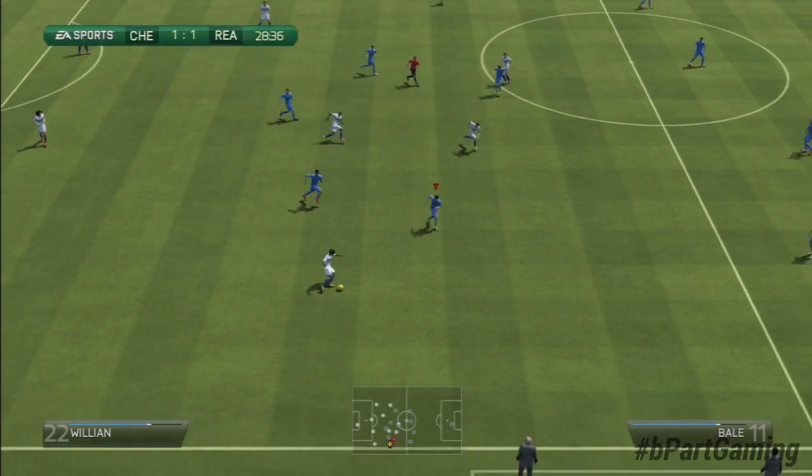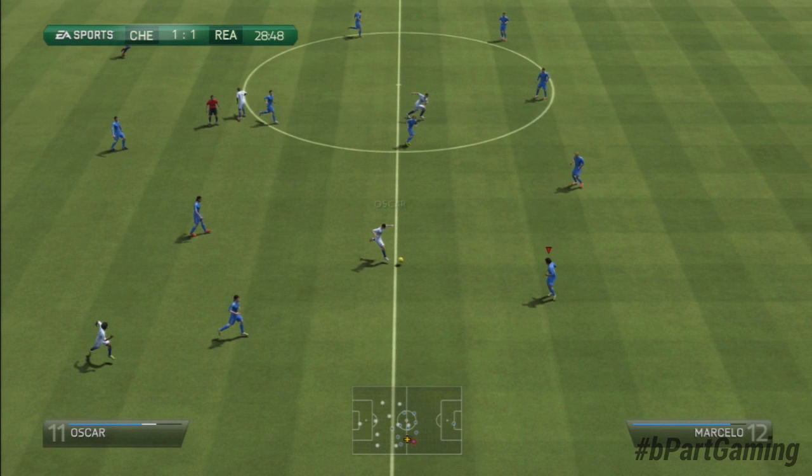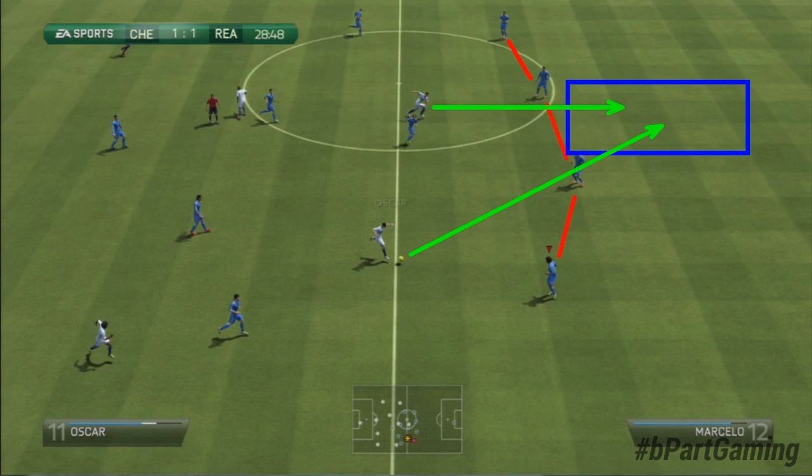The first step is to constantly check if there is any space behind your defenders and if there is an opponent striker starting a run into that space. In this example, behind my two defenders Ramos and Pepe, there is some space marked with blue, while the green arrow shows the run of the opponent striker. It's very important that you recognize that, because as soon as I recognize there is a run and a potential high through ball, I go over to step two, which is changing the player.